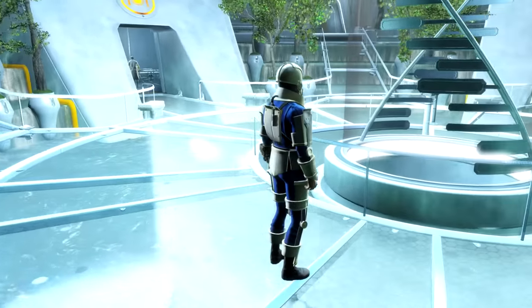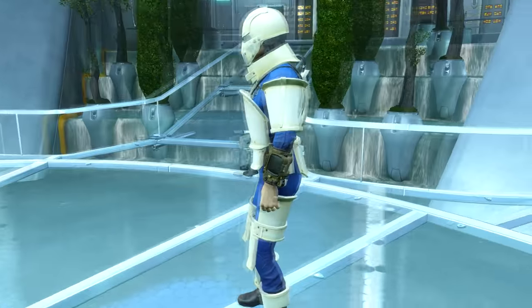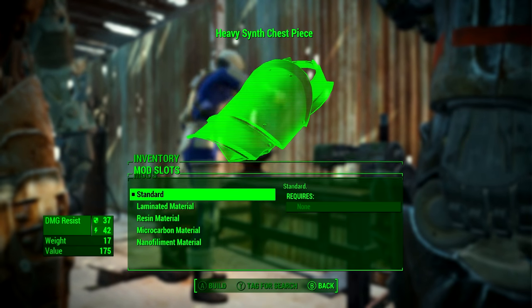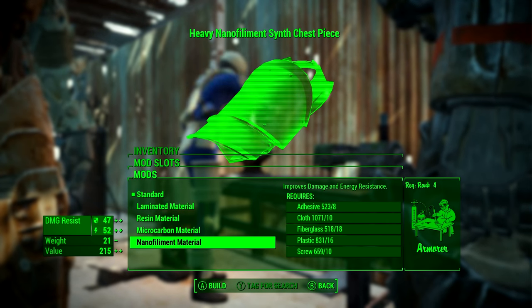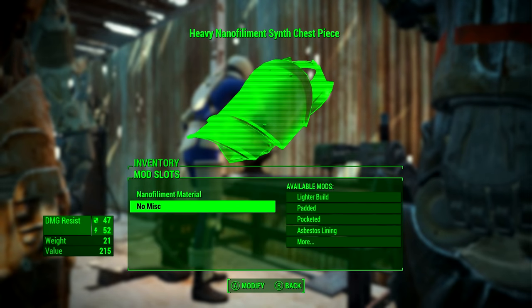Excluding the Ballistic Weave mod. And if you have the crafting skill you can of course improve it even further. If you use the Nano Filament upgrade it further improves your damage resistance to 187 and your energy resistance to 211. You can also mod it to decrease the weight and increase your action points or whatever else you want.